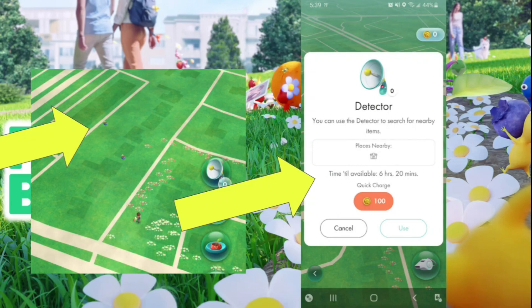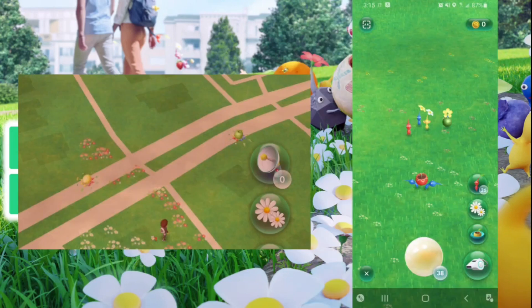Sometimes when you're walking you'll just see an item appear next to you. If that's not happening, you can use a detector roughly once or twice a day to reveal items around you. You can also pay to use it more often, but I haven't found that necessary. You go somewhere new, activate the detector, find the items, and collect them right away or later.